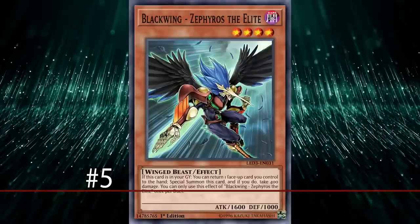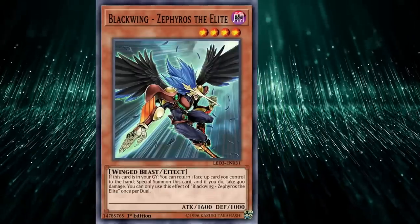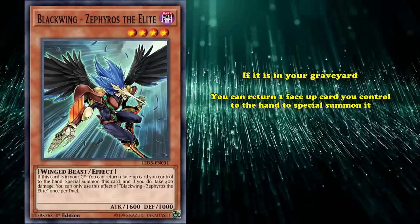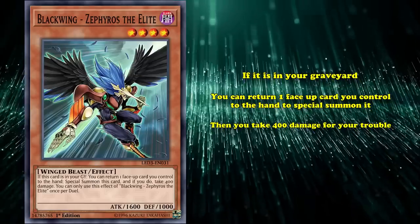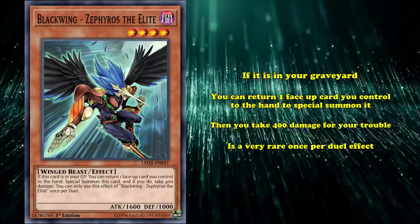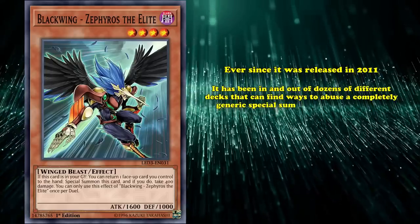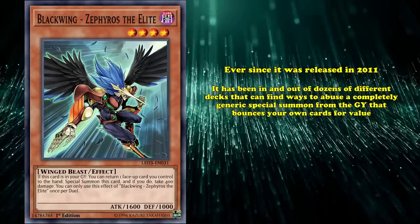And swooping in at number 5, we have Blackwing — Zephyros the Elite. This is a level 4 Dark Winged Beast monster with 1600 attack. Its effect is that if it's in your graveyard, you can return one face-up card you control to the hand to special summon it, and then you take 400 damage for the trouble. This is a very rare once per duel effect. Zephyros is one of the most ubiquitous cards in modern Yu-Gi-Oh. Ever since it was released in 2011, it has been in and out of dozens of different kinds of strategies that can find a way to abuse its completely generic special summon from the graveyard that bounces your own cards for value. It's the poster boy for getting a lot of value out of bouncing your own cards.